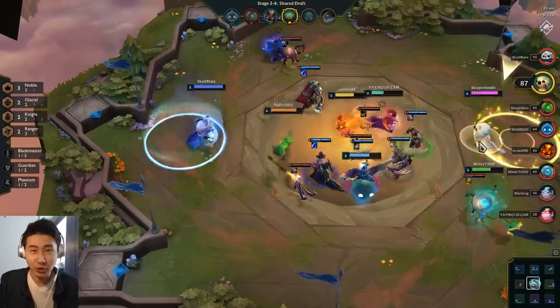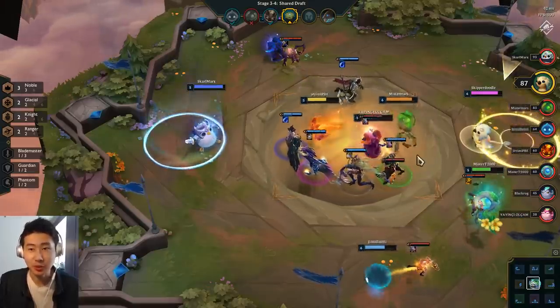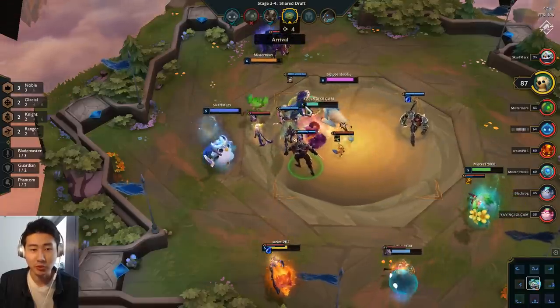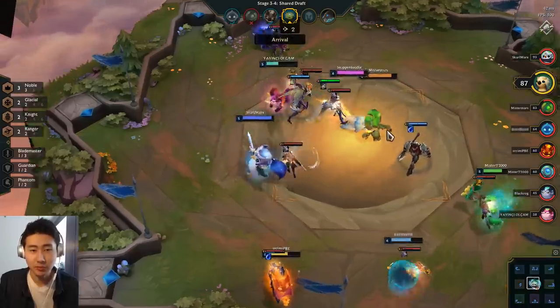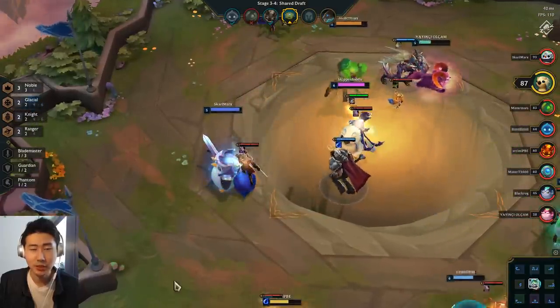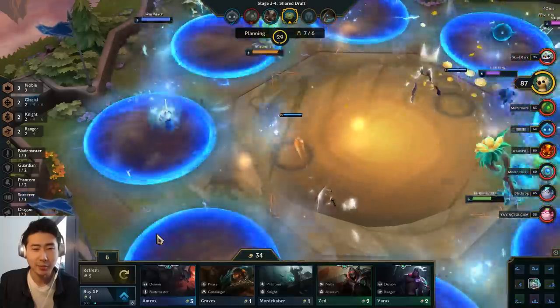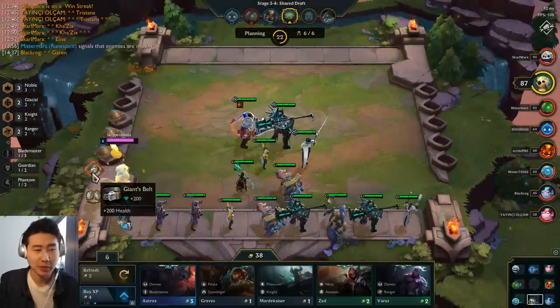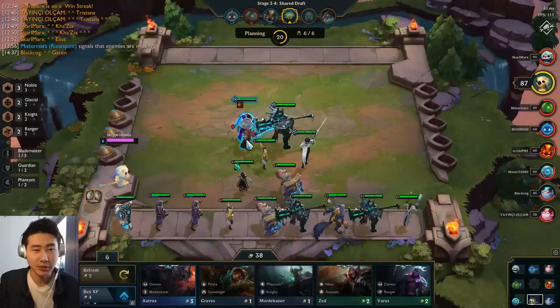Interest is the most important part of getting your economy ramped up, and it banks on the future strength of your champions — your ability to find strong champs. I'm going to get the Aurelian Sol and then sell him for a Giant's Belt because I have a Negatron's Cloak, and they combine into a really good item called the Zephyr.